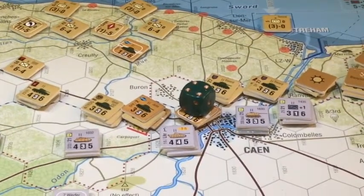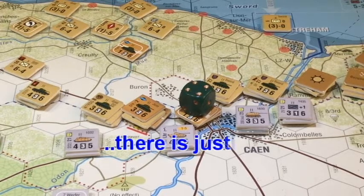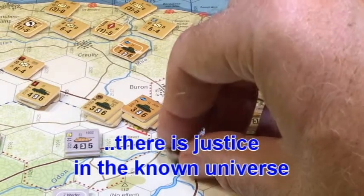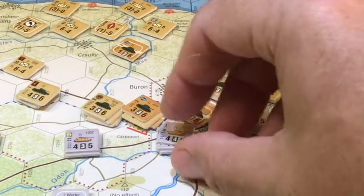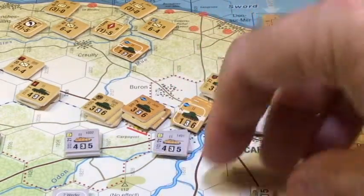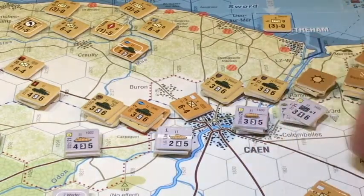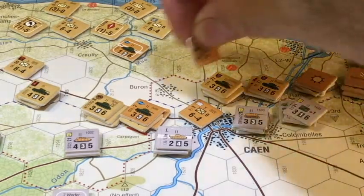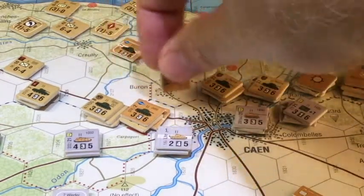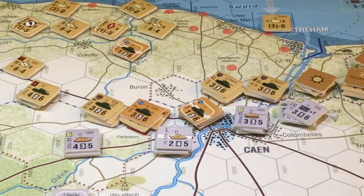With all that said, we have a four-to-one — we're going to take it. There's a German attack at four-to-one. Roll is a one — oh, exchange! Jolly for the Germans — that's just what they wanted. With the exchange each side chooses the other's casualty. Clearly this far less replaceable Panther is first on the list to take a hit. This Canadian infantry is tough to find replacements for — I'm going to put the casualty on the Canadian infantry. They just don't get that many replacements. It would be tempting to kill off the tank, but he could come back with armored replacements and there are lots of tanks. That's the German attack — there's no further reserve movement or attacks.